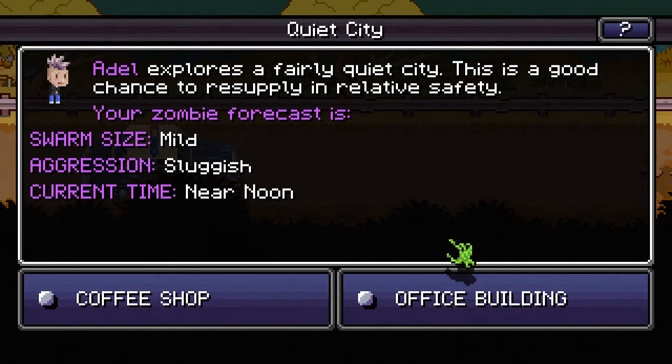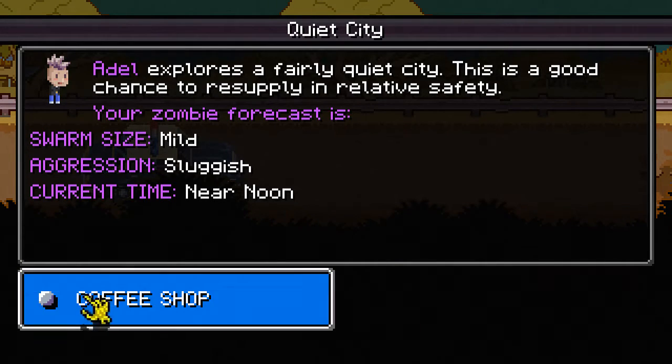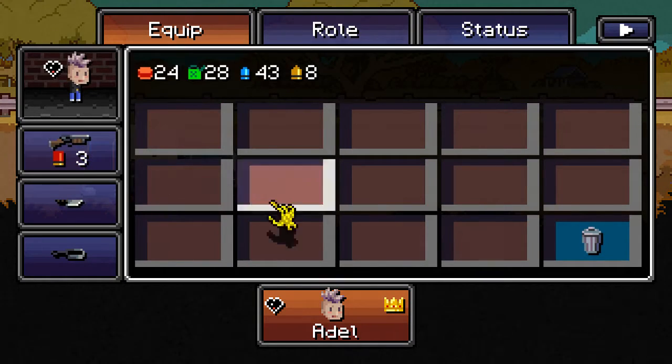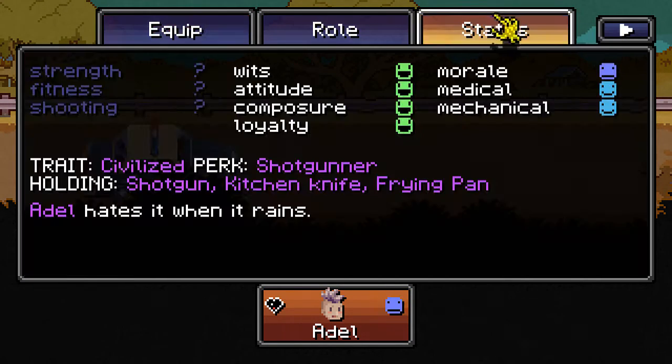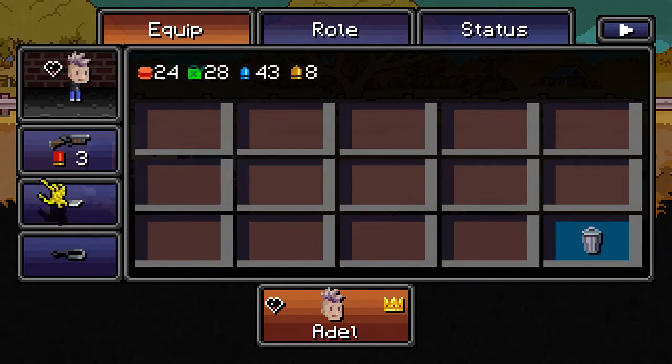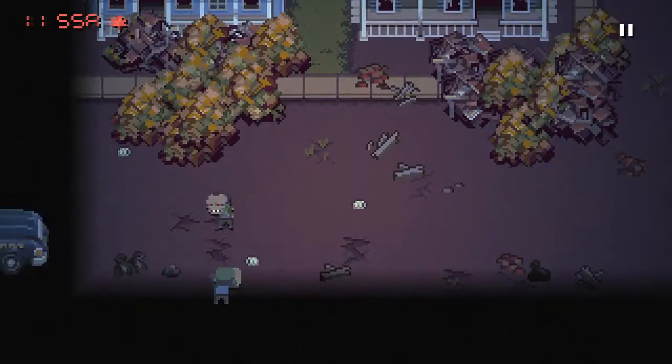We want to go to the coffee shop or the office building. Let's go to the coffee shop. I bet there's a lot of food saved up in the coffee shop. Not much to do on this screen. Our morale is not terrible considering our health. I'm going to switch over to the knife so we don't accidentally use our gun right from the beginning. Let's go in.